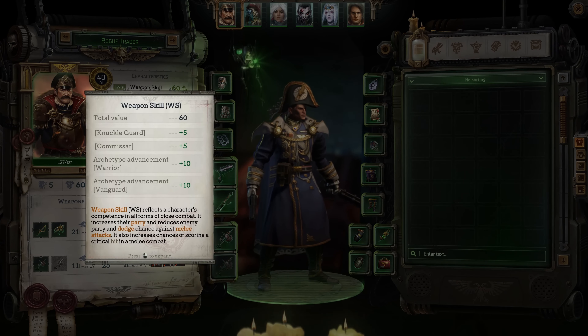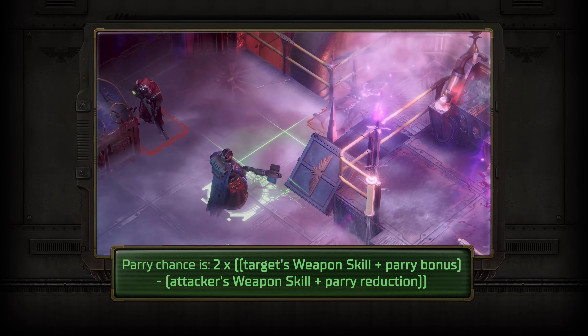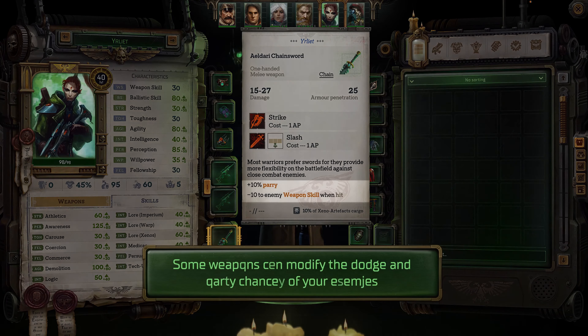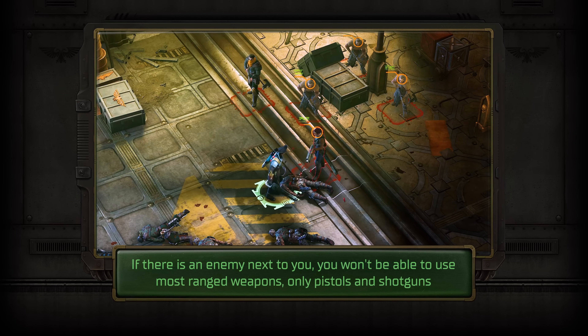For close combat, weapon skill and agility are the most important characteristics. By default, your melee attacks will always hit, but your enemies will also always try to parry or dodge — whichever chance is higher. Don't forget to bring your friends along for the ride; together you can overcome the deadliest of challenges. Close combat even allows you to disable dangerous sharpshooters. And if your enemies attempt to flee, punish them for it.